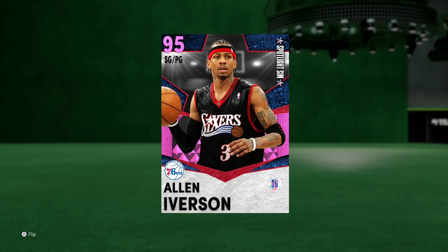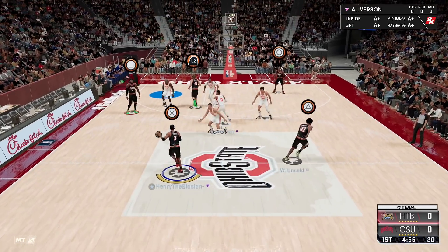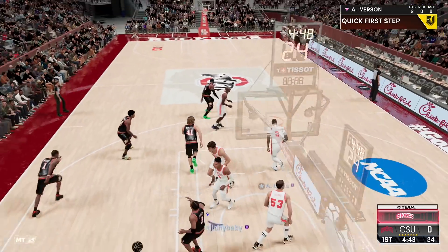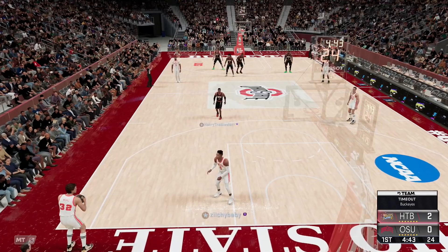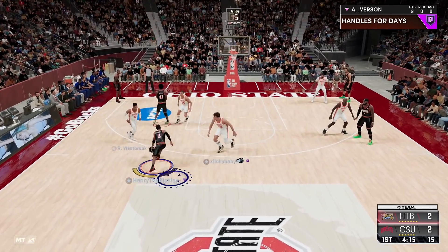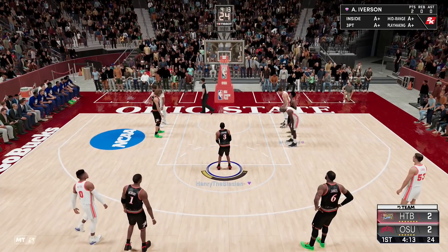Welcome back to another HTB gameplay — we got the boy AI. I hate these jerseys, they look like some latex leather. They're sending double teams. AI's got that dump package — look at that, get off me! Westbrook is my matchup. Oh yeah, I'm cooking them. Why do these jerseys look like they've been soaked in soap? Almost getting the and-one, we got some free throws.